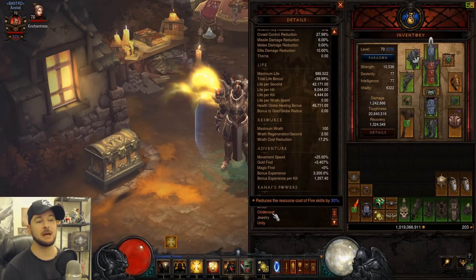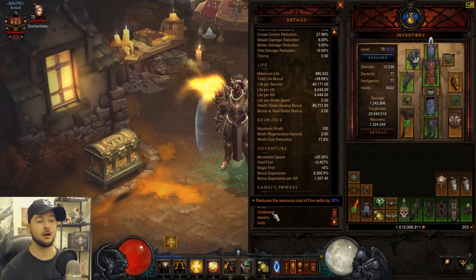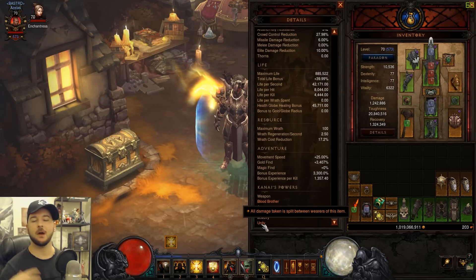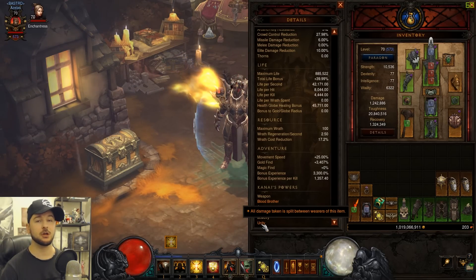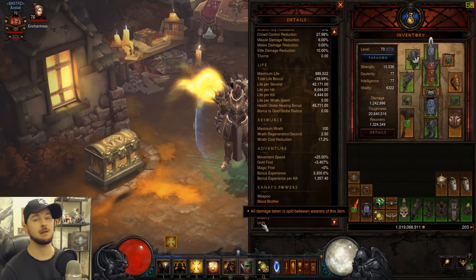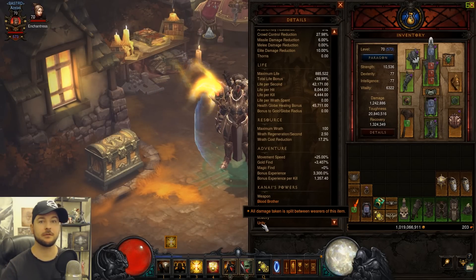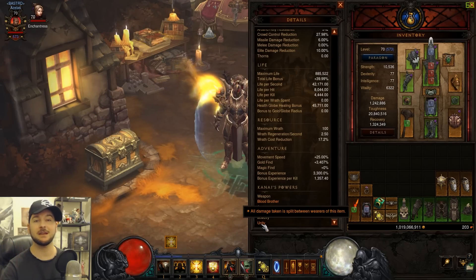Cindercoat is what I was using way back before 2.3 for this Shield Bash build and it's still a must-have, reducing the resource cost of fire skills by 30% — and we do have a fire rune on Shield Bash. Unity is also a huge part of our survivability; put it on your follower and on yourself. For group play though, definitely swap Unity out for Convention of Elements. That's really the only major change I'd make for multiplayer versus solo.